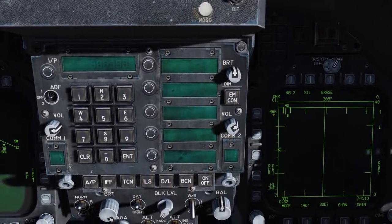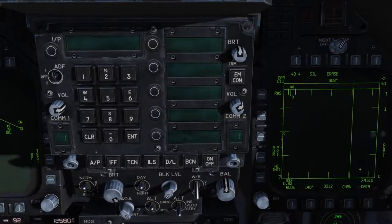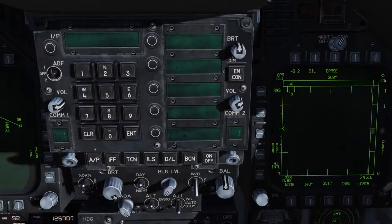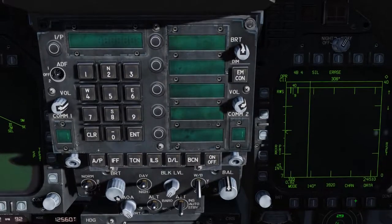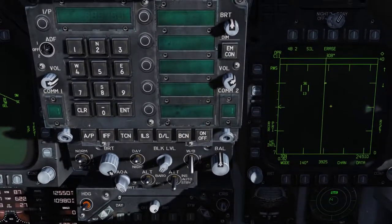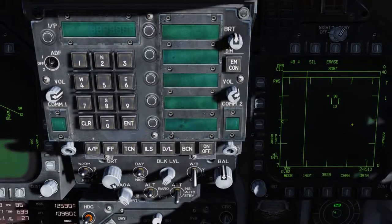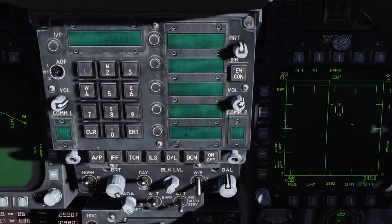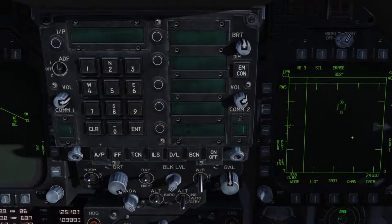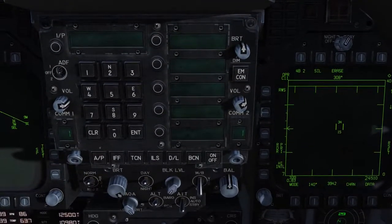Coming back up, we have our radar mode, which is Range While Search. In this format, we're looking at azimuth left to right and range from top to bottom. With a range of 40, the center would be 20. Next, we have our TDC — what we'll use to lock our targets — and it looks like a captain's bar with two vertical bars. The top number is your elevation ceiling at 36,000 feet and the bottom one is 13,000 feet. As you move it up and down, it decreases and increases.